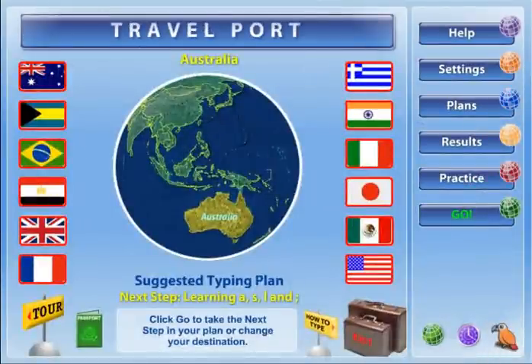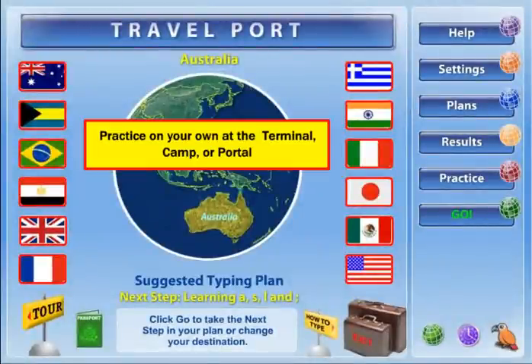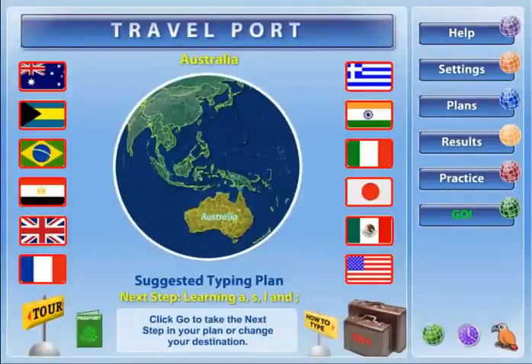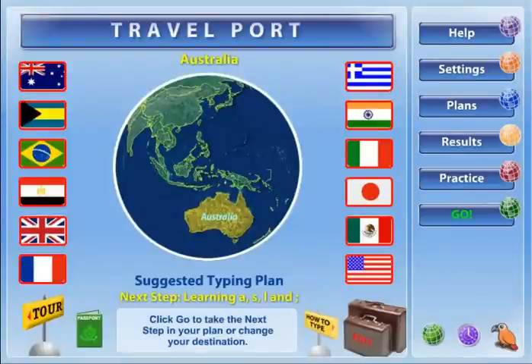Once you've acquired all the typing skills you need by completing a travel plan of 12, 24, or 36 destinations and visiting a practice center multiple times, you will be a significantly improved typist. Typing Instructor is designed to be the most educational, entertaining, and motivating typing program available. The Travelport and practice center combination provides just the right balance between organized education of a typing plan and the flexibility to make your own choices at a practice center.